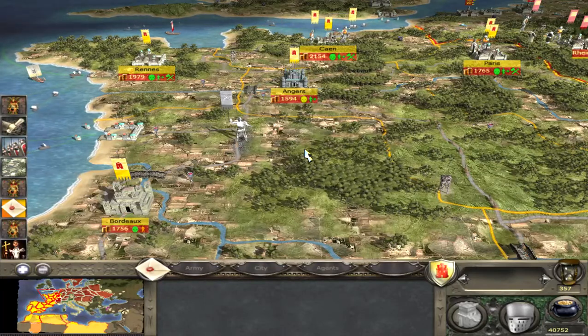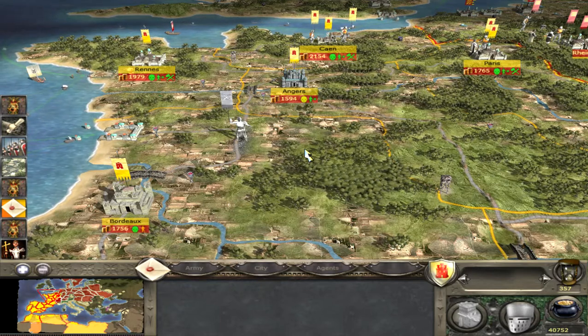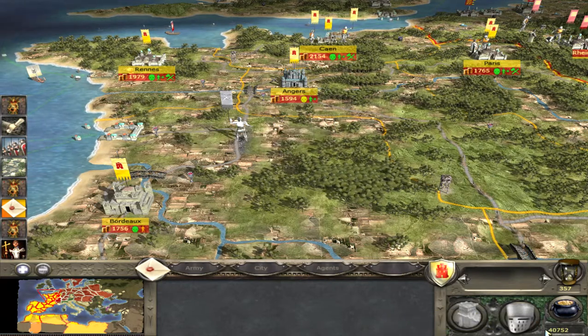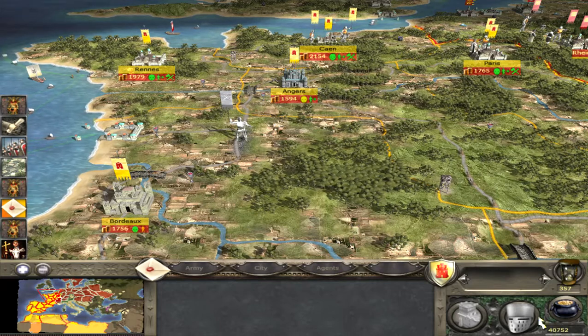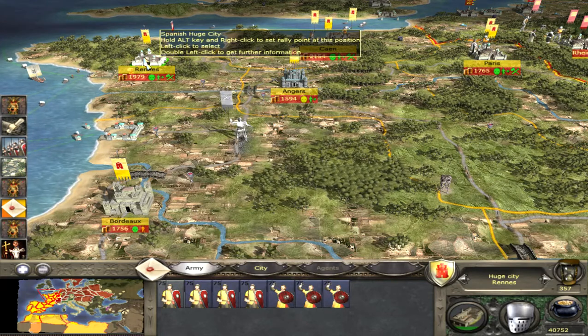Hi guys, don't forget to subscribe. I'm going to show you some tips on how to gain money when you don't have much money. Look down here in the right corner — almost 41,000 gold coins. Let's go here to the city of rain.